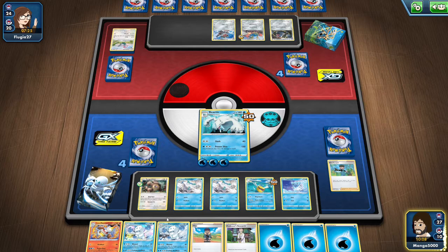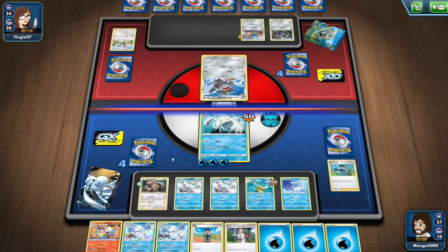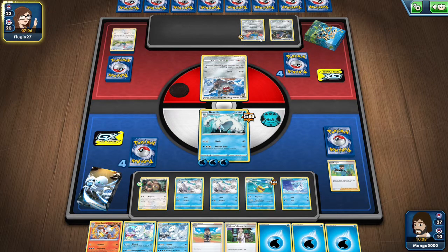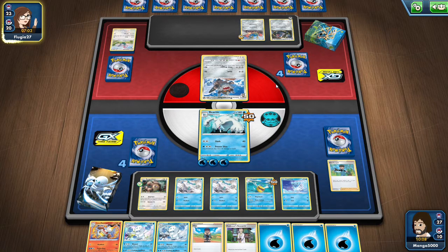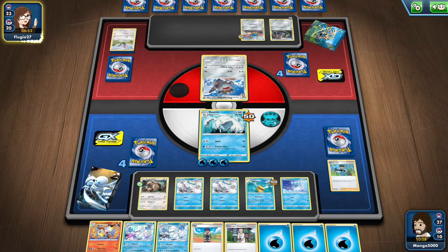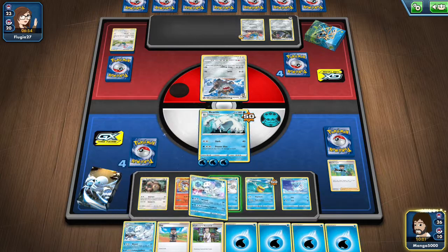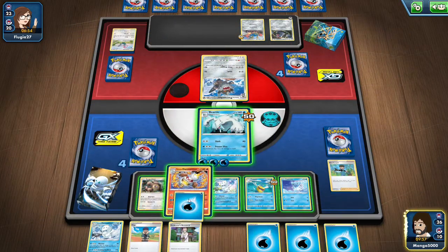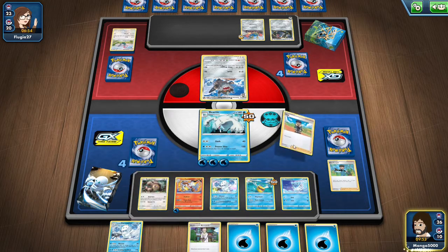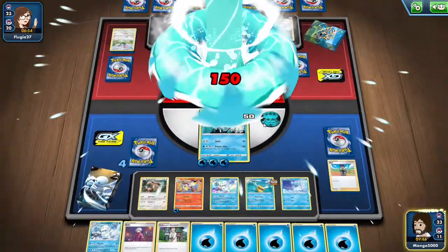He can either put Zacian back in or start using Probopass. He's gotta power something up because he's got no energies on any of his Pokemon. We can focus on powering up two of these Dharmakas. Since we're fighting Steel-type cards, we're gonna power up the Galarian Darmanitan and rake some havoc on his plan. He's using Berserker as a shield so he can power something else up — looks like he's gonna be powering up Probopass while Berserker takes the heat.